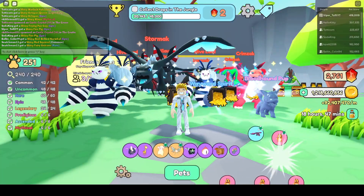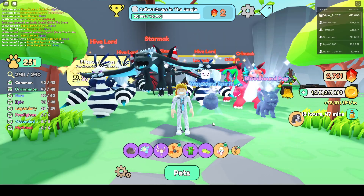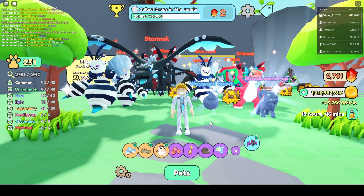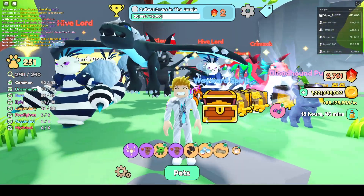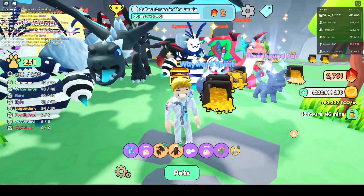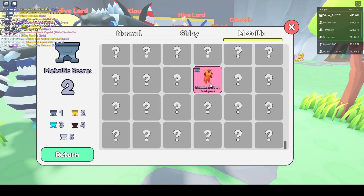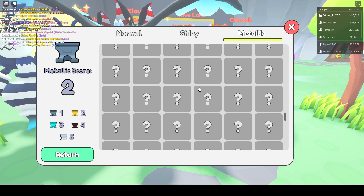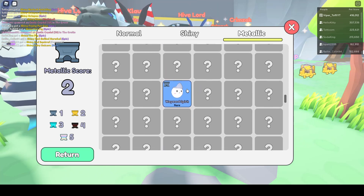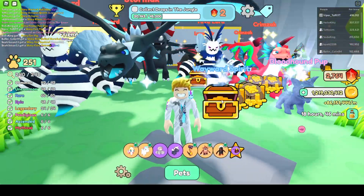Hello! How to get metallic pets — that's what we're going to talk about in this video. The metallic pets entered this game after the end game 2.0 update. It's not the last update in this game, but as you can see behind me, I have got two metallic pets. I can press 2 on my keyboard and show you: one is a Bloodhound Pup and I also have a Wayward Spirit.